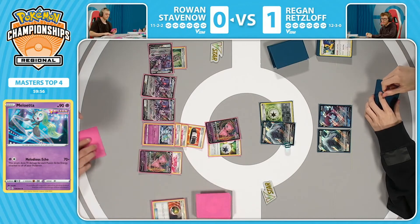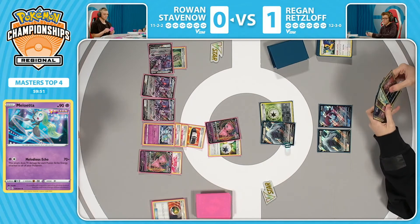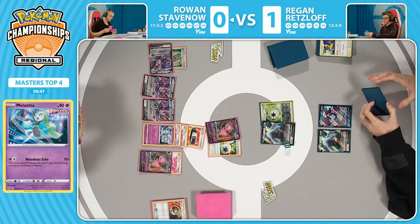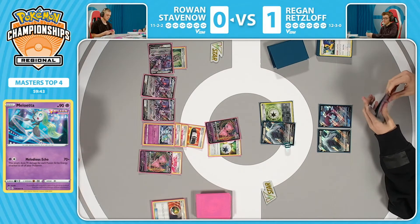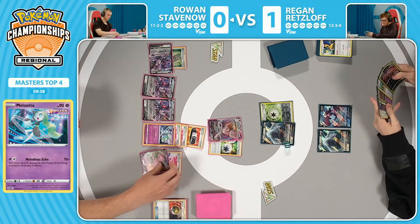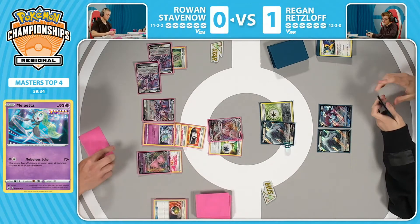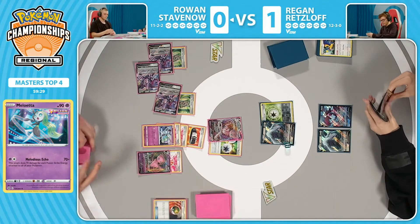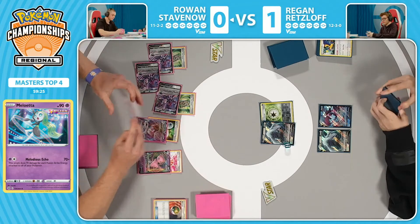You can knock this Lugia out with the Meloetta, and then that Luminion on the bench is looking primed to be knocked out at some point during the game, as long as it's not removed off the board. VMAX coming into the active spot. One Fusion Strike system being used — of course, having that backup to get any card out of the deck with Forest Seal Stone. Make it two Forest Seal Stones at this point. Drawing more cards, and here we go — Meloetta seeing some action on the stage.